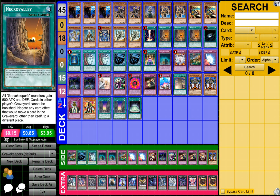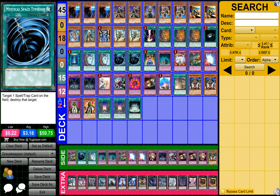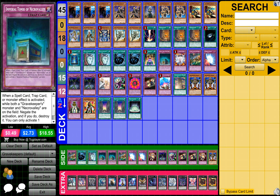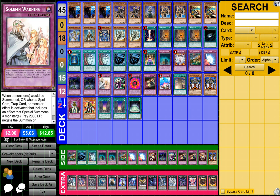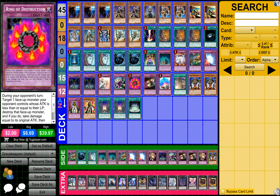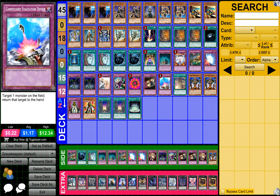3 Necrovalleys, 1 Dark Hole, 1 Book of the Moon, 2 Pot of Duality, 2 MSTs, 1 Royal Tribute, 1 Imperial Tome of Necrovalley, 1 Vanity's Emptiness, 1 Trap Hole of Nightmare, 1 Mirror Force, 2 Fiendish Chain, 1 Soul Mourning, 1 Dimensional Prison, 1 Ring of Destruction, 1 Dark Bribe, 1 Compulsory Evacuation Device.